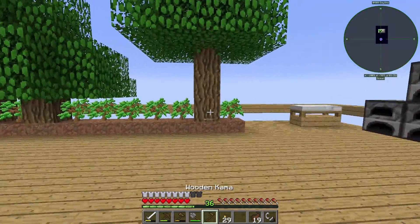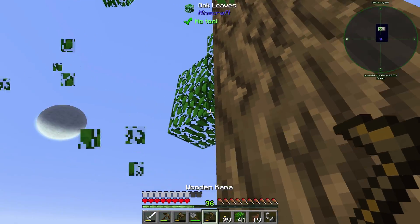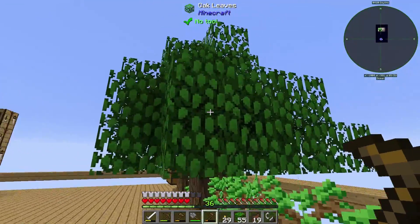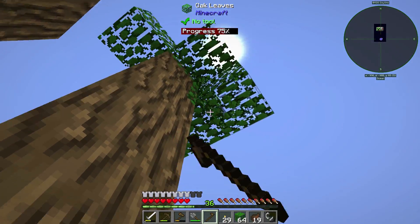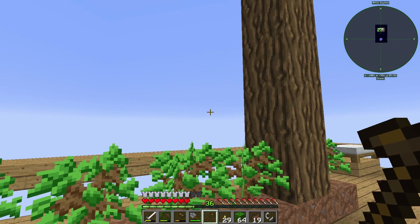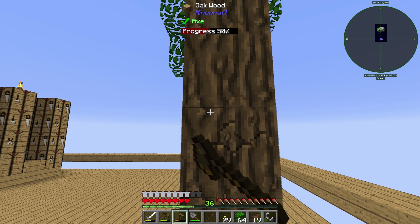I also made a kama. The kama is a new item from Tinkers — a lot of people are yelling at me to make it. I didn't know it existed until this pack, and even after I knew it existed, I still didn't make it because I just assumed it was gonna be in the tool forge. Anyway, you can use it to get tons of leaves, so pretty cool — easy way to get plant matter.